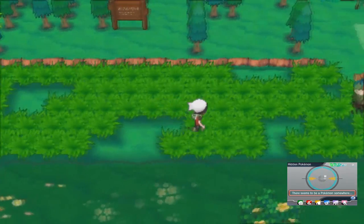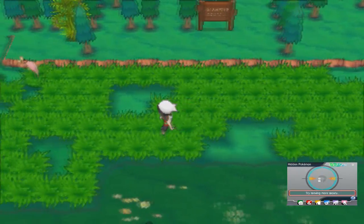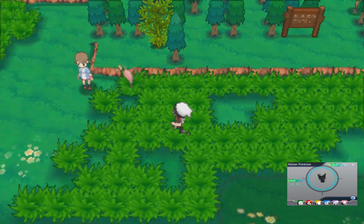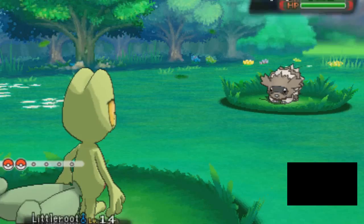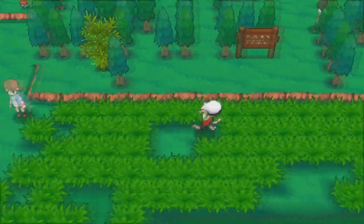If we figure out where the hell the Pokémon is and move more slowly, we're able to tell what Pokémon it is. The bottom screen shows it's a level 8 Skiddy - that's actually rather interesting. I'm going to sneak up on this little bastard. A Zigzagoon keeps getting in the way of the Skiddy. Not that I really wanted a Skiddy, but I wanted to check that out. Anyway, we now know that feature is available on the bottom screen.